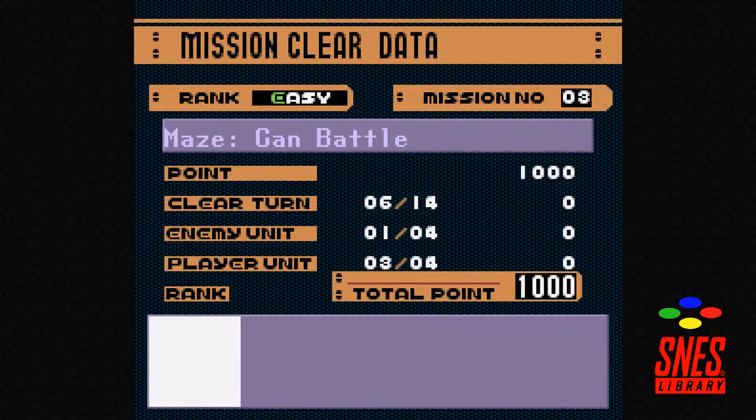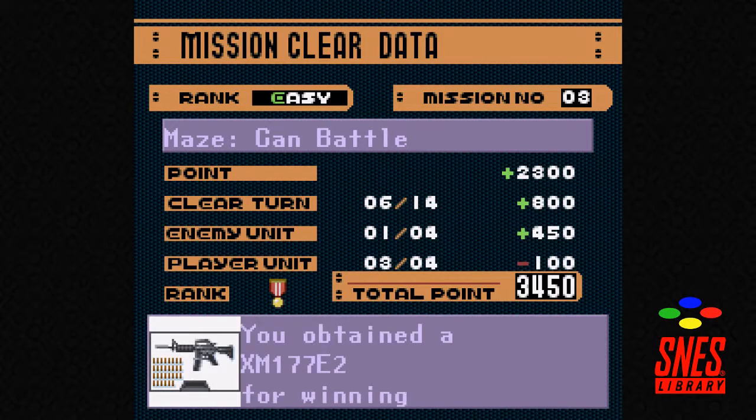We lost Error, but that's fine. Are we going to get the 3,500 threshold? I think we totally are. Oh no — because Error died we lost 100 points and we're barely under it. The threshold for the top rank is 3,500. Man.